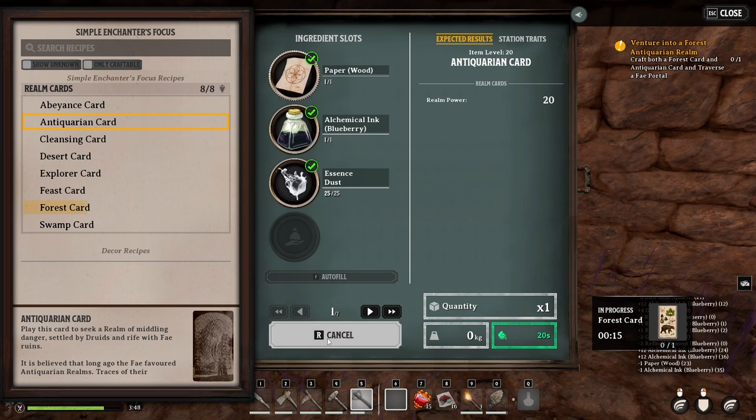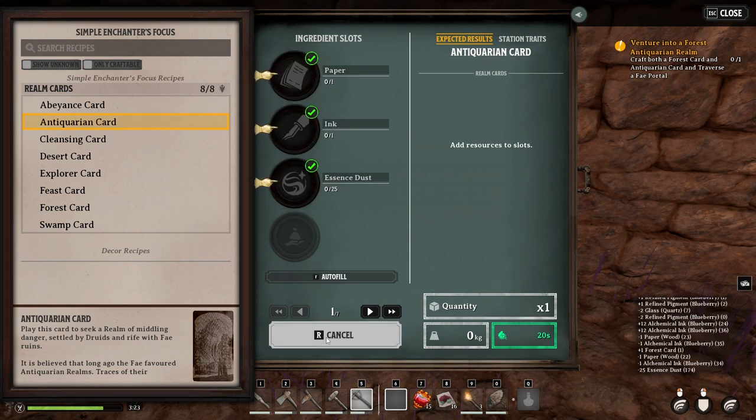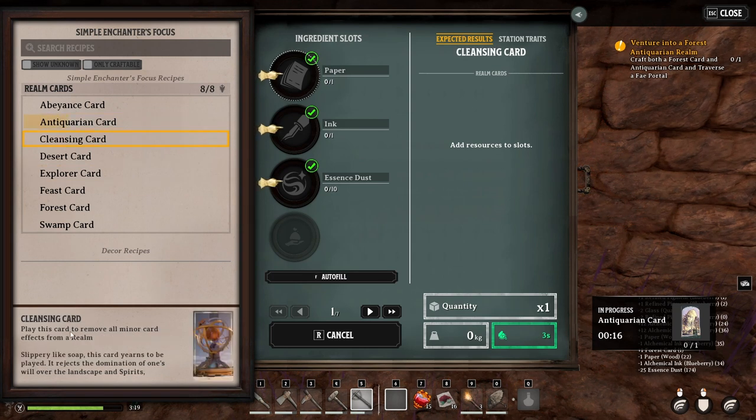Antiquarian card. I should read that Antiquarian card because I don't know what it does. Middling danger. Enrived Fae. Middling danger. Okay.